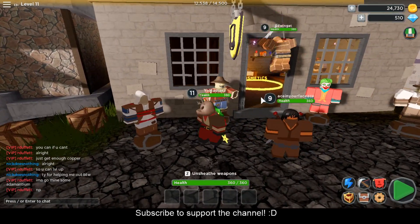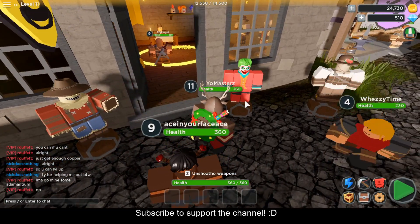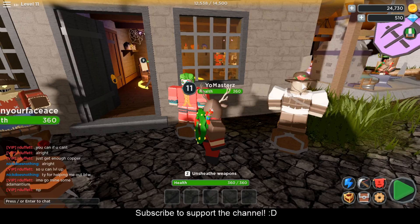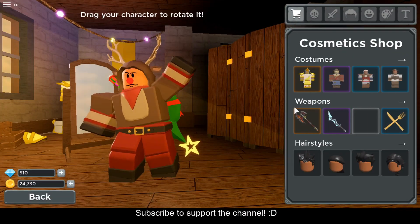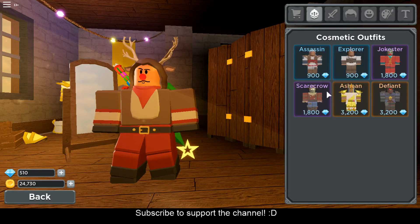Over here you have the cosmetics. As you guys can see, they have what I would say is an Assassin's Creed look, a scarecrow, a joker, and I'm not really sure what that last one is. It's just cosmetics — just to make your character look cool. You're not going to get any benefits from it, but you've got all these cosmetics which look pretty cool.